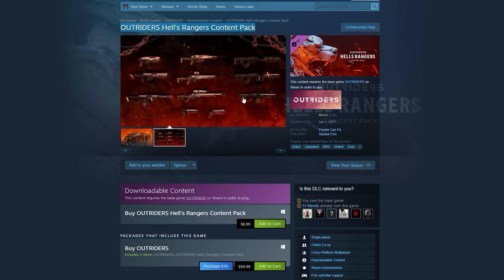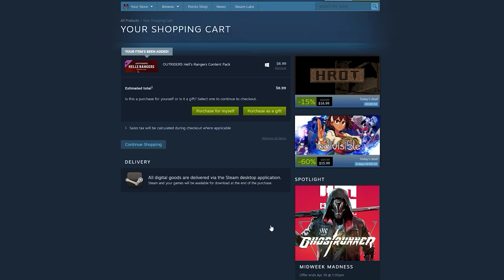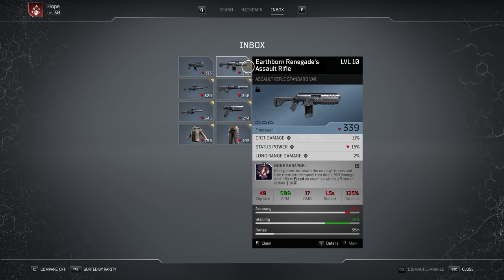I did not, so since I play on PC, I jumped into the Steam store, paid the $6.99, and was ready to begin the farm. Now the reason you need this content pack is for one very specific weapon contained in this DLC, and it is the Earthborn Renegade's Assault Rifle.